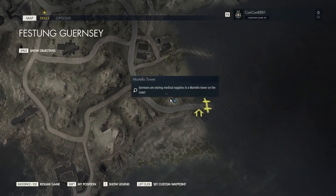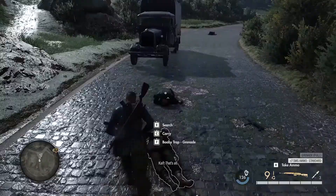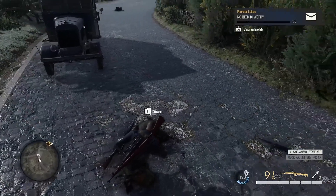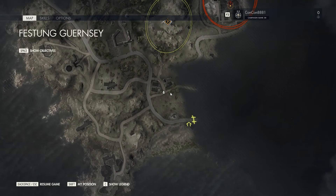The next collectible is collected by killing a certain person at this location over here at this tower. There's a specific enemy that you need to kill. Search around if you haven't killed them specifically and search all the bodies until you eventually get the personal letter.